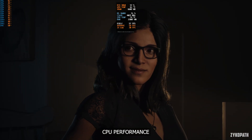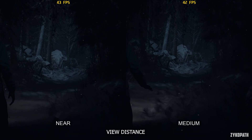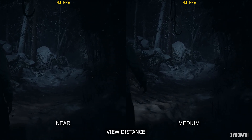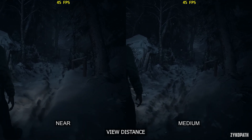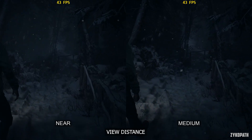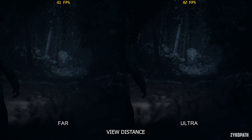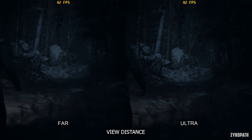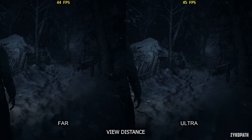Now let's get into the settings, starting with view distance. I tested each option thoroughly and found that Near and Medium had very obvious pop-in, while High made a noticeable improvement. Pop-in was still noticeable on High; only on Ultra did it finally stop being noticeable. There is a very small performance cost with each option, so I recommend Ultra here.